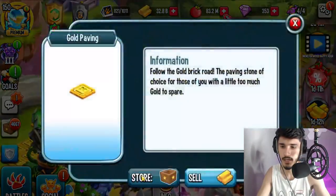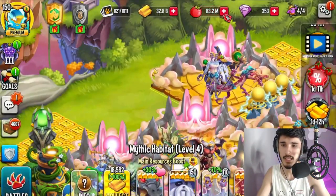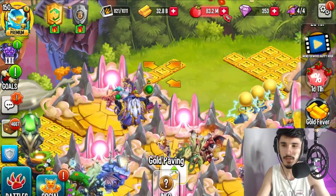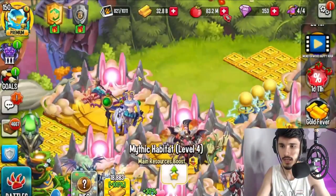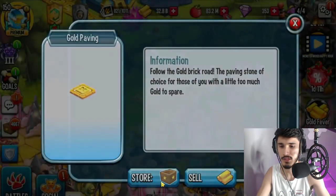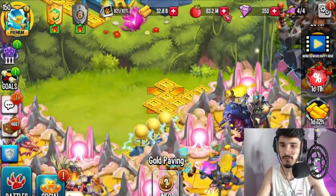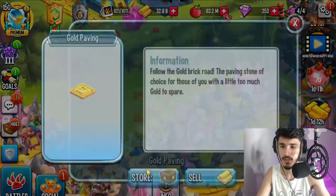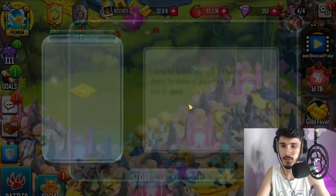These gold pavings we're going to have to store. You can always bring them back from storage. There's also an option to sell, but they don't give you the full amount — it's like going to GameStop to sell your old PS4 and getting like 30 bucks for it. For example, it's 6,250 to sell when it's much more expensive in the store. I'd suggest putting them back in storage.